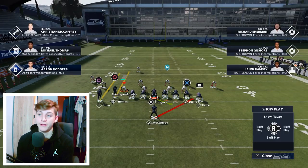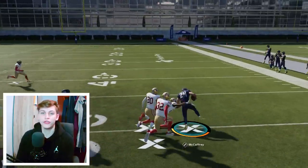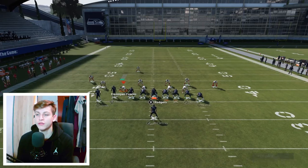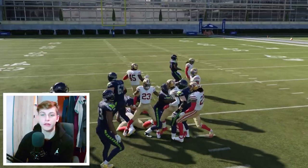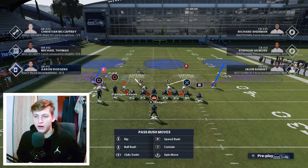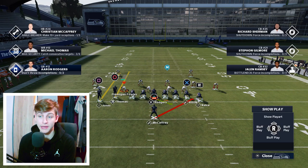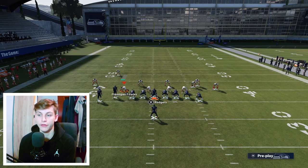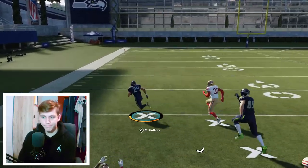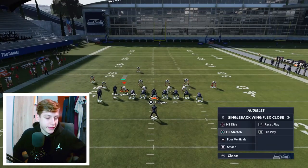The runs out of this formation are amazing. The halfback stretch I really like — it might not work if good defenders shoot gaps, but it worked perfectly here. For those two runs, it's really about mixing them up and not allowing your opponent to understand which one is coming. If I see cover two man with the cornerback going to the right, I want to flip the stretch to the left because the left looks better — just flick the right stick to the left. It's about seeing which side of the formation looks more vulnerable and attacking that side.